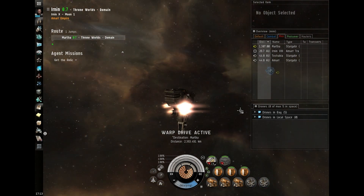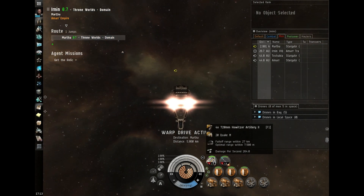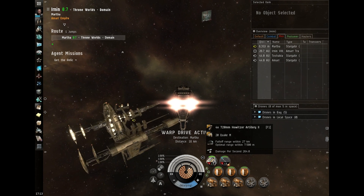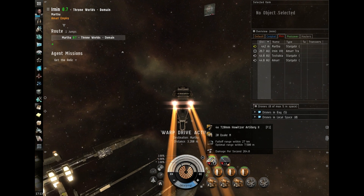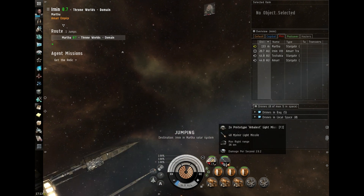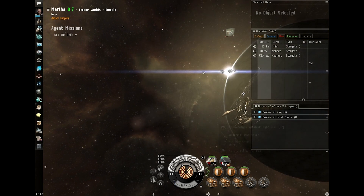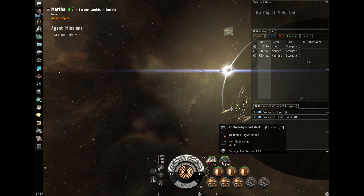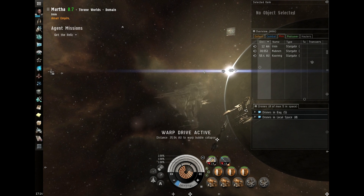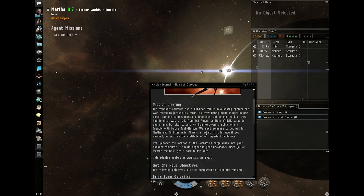Once they're loaded it will tell me the DPS and ranges. If I hover over them, the falloff range is 27km, so that's the maximum distance I can hit something. Optimal range is 7,500m and the DPS is 264, which is quite low. The max flight range for missiles is the range they'll always hit — max flight range is 36km and the damage is 19.2, which is horrible.